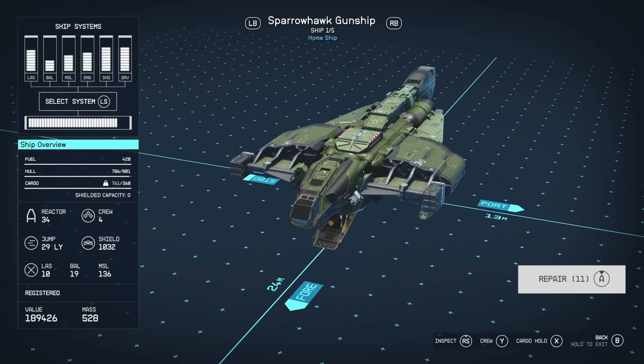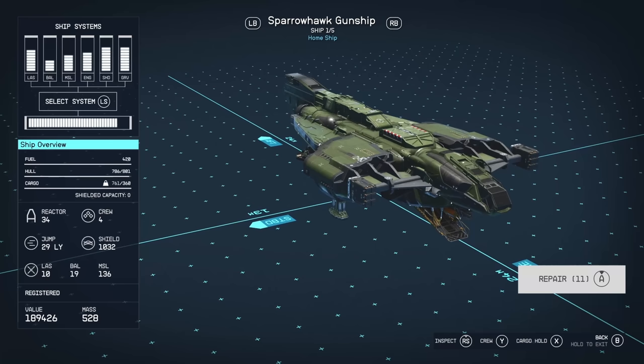I play on very hard, so combat is a lot more challenging but also a lot more fun. Seeing these smaller ships — I personally think the ship looks really cool when it's landed. You can tell it's a combat vessel. But anyway, we'll do a quick overview of the stats.